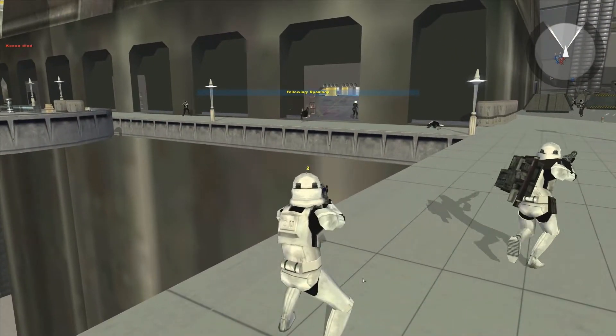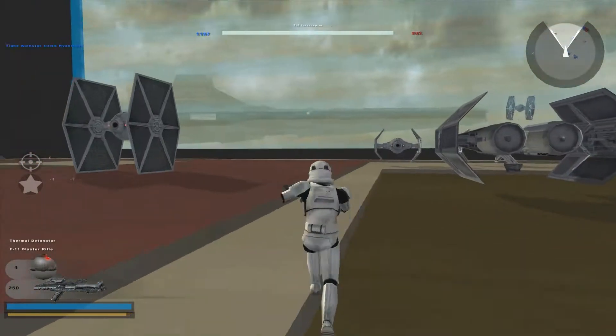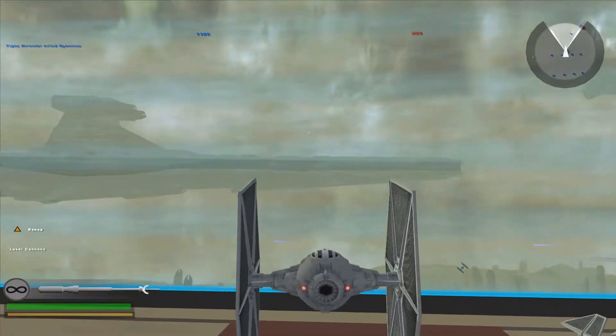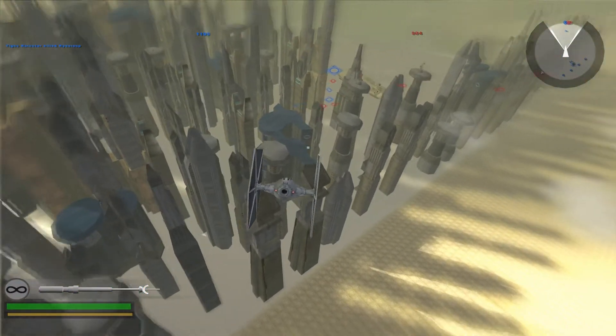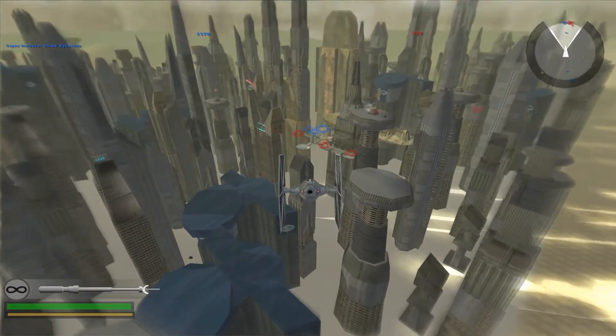Ryan is here on the boardwalk. What are your first impressions, Ryan? This is the first time you actually see this map. It feels like a Battlefield map — there's so much stuff you can do on it. You can go do air support, you can do ground support. It feels like it's got everything on it.